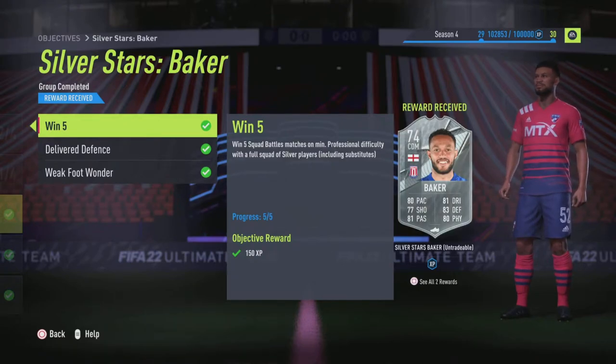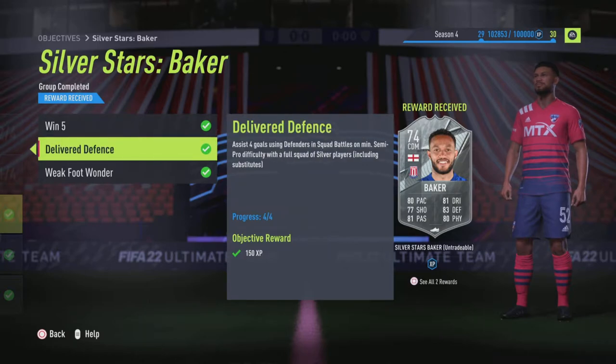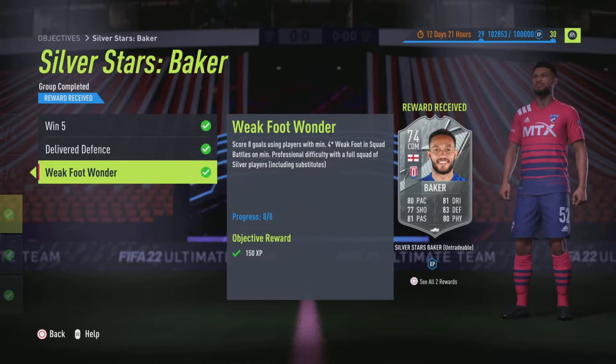Welcome back to another Degenerates in Gaming video. Today I have finished off the Silver Stars Lewis Baker, the CDM from Stoke. To get him you need to win five Squad Battles matches on professional difficulty, assist four goals using defenders in Squad Battle matches, and score eight goals with players that have at least four star weak foot.